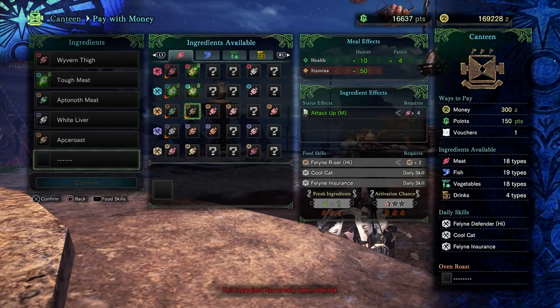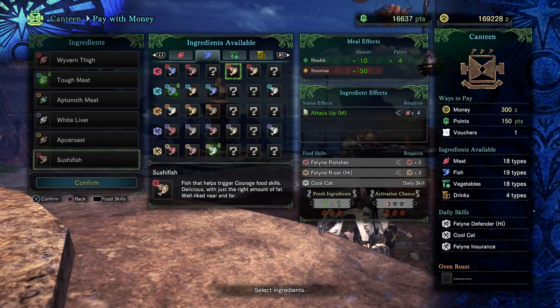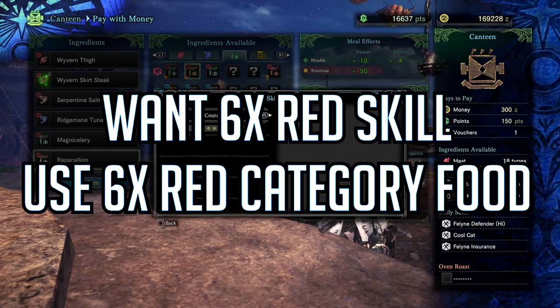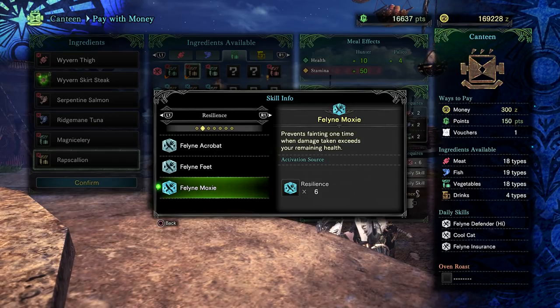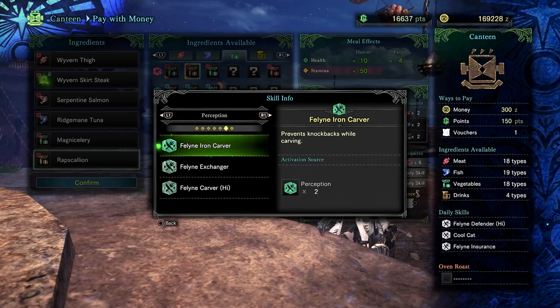The Red Skulls all correspond to the Red section of ingredients at the top. So I've got a chance of activating the six-times Red Skill. Courage makes it easier to stun monsters, and that might be really good especially if you're using the Hammer. You've also got some really cool things like Moxie, which prevents you from being one-shot one time. You've also got stuff like Iron Carver, so you can't get knocked back while carving — perfect if you're planning on leeching.